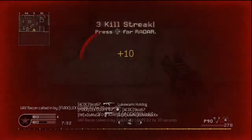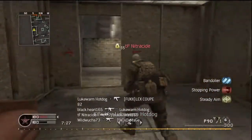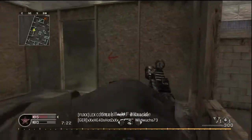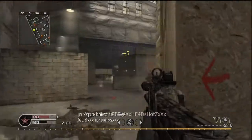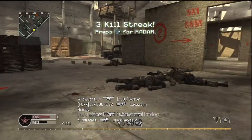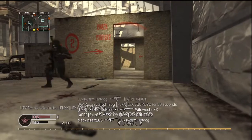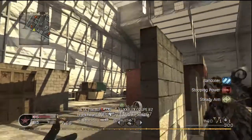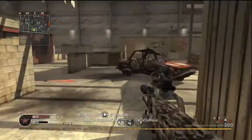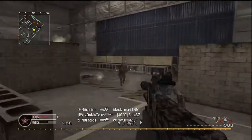This game always goes so damn quick. I almost knifed a guy out of frustration when I spawned — if I did that would have been the most epic knife kill of all time, but I didn't. I was really close though. I was just so mad when I spawned I knifed the air. I do that all the time — it's partly out of frustration, my little burst of fury when I'm playing.